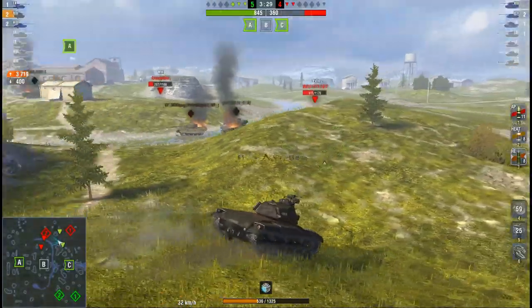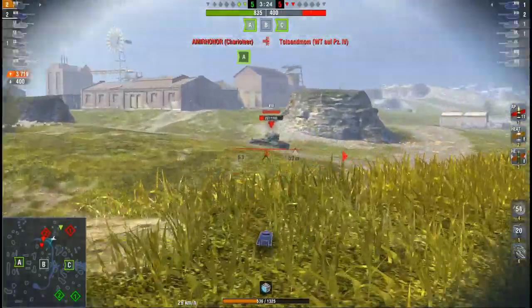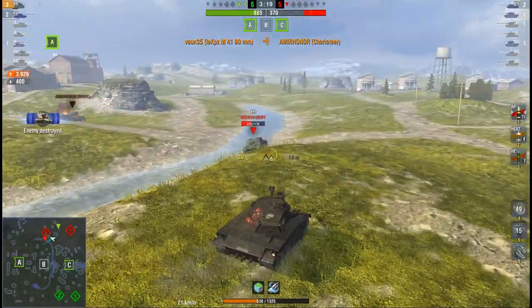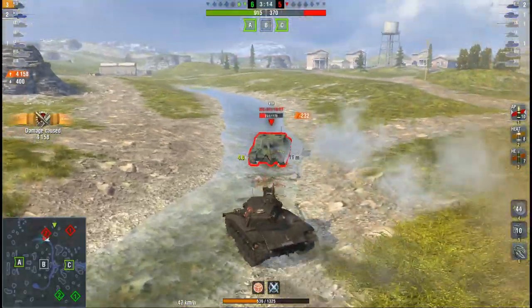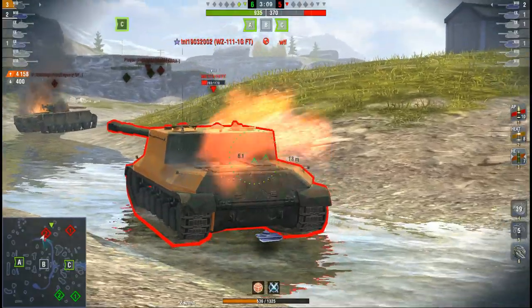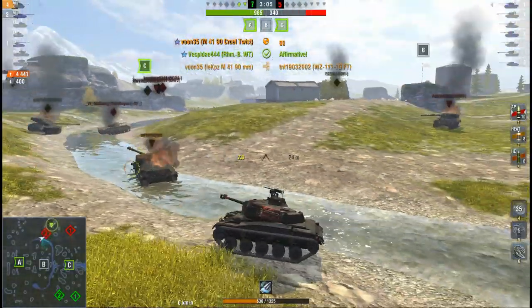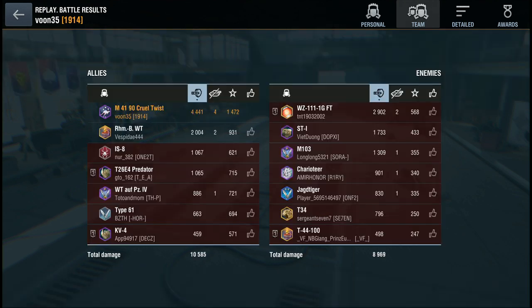He drops down, saved from the WZ-111, and realizes he can get a shot in on the Charioteer because that tank is done. He uses a HEP round and then moves — going forward, dropping down and shooting on the move, and the WZ misses. VUN35 has used a lot of HEP rounds, but if you have that situational awareness, do it — you can rack up damage and make a fair bit of credits because it's a cheap round.